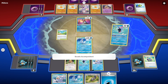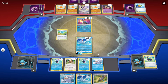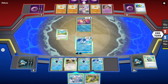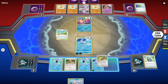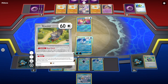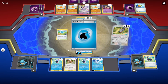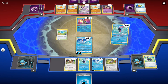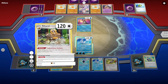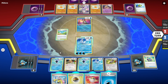They should have put the Mewtwo in the active but they don't want to waste the prize. Too bad, so sad. We're just gonna draw cards — hoping we get a Boss. Lunatone is stuck without a Switch — how about that? Let's spread the energies onto the Finneon.